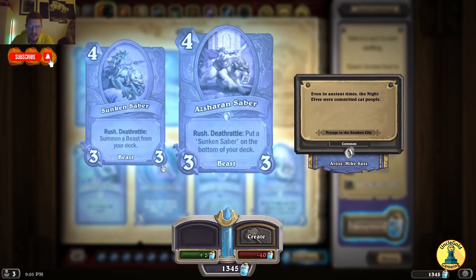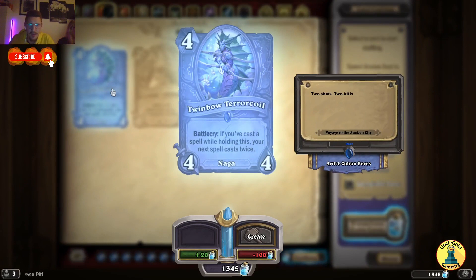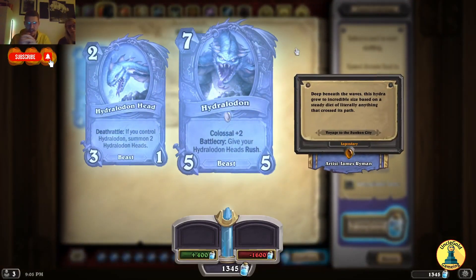Asjan Saber — Rush, Deathrattle: put a Sunken Saber on the bottom of your deck. The Sunken Saber has Rush and Deathrattle: summon a beast from your deck. Terror Coil — Battlecry: if you cast a spell while holding this, your next spell casts twice. So we'll have a really strong Spell Hunter. The Colossal card for Hunter: Hydralodon — Colossal 2, Battlecry: give your Hydralodon heads Rush.